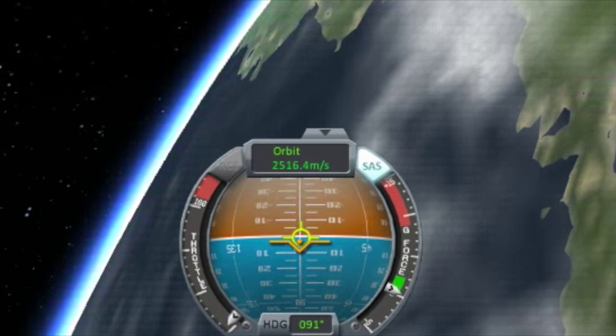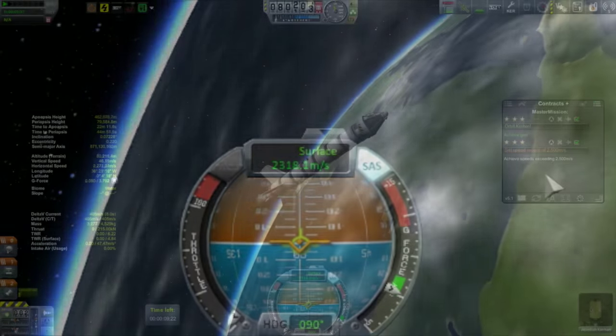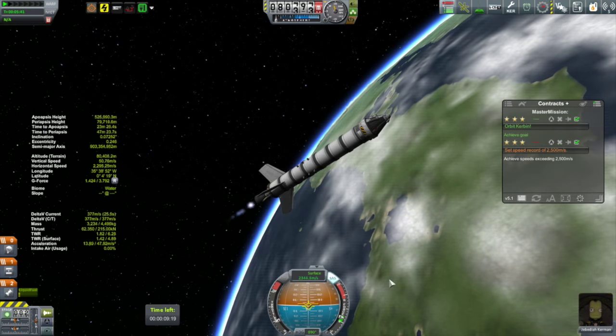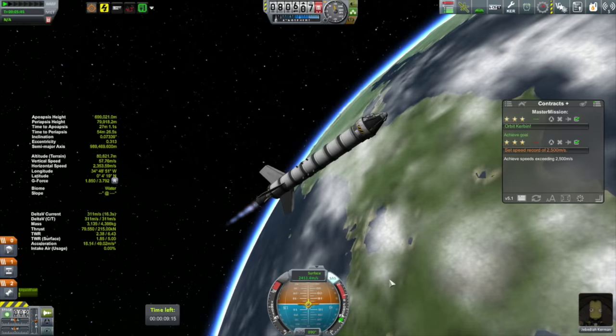Anyway, I've just passed 2,500 meters per second and the contract hasn't gone green. Maybe it is the surface velocity I need. So I'll still keep burning and budget for this. But oh well — okay, burn.